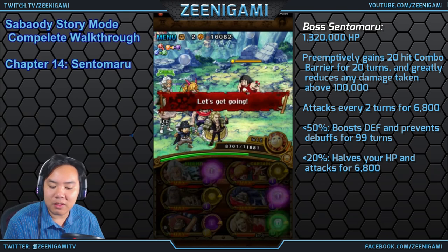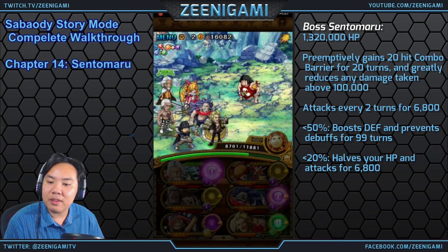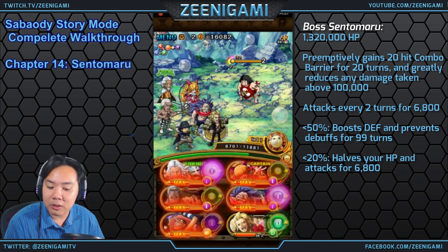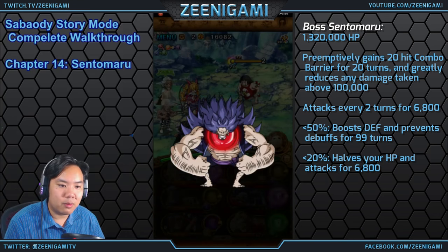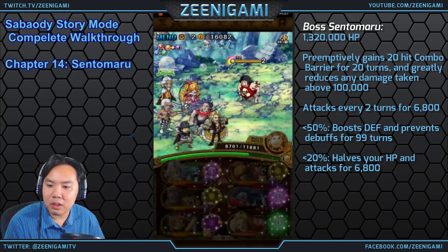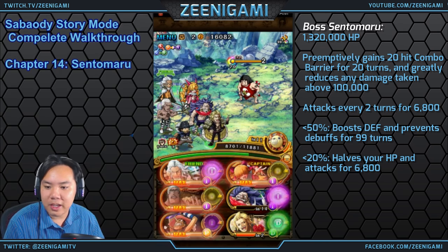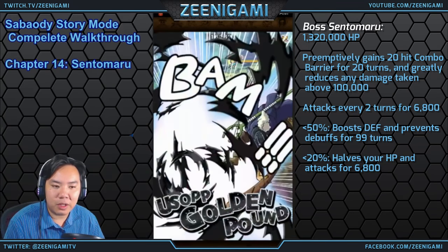Sentomaru has a 20-hit barrier for 20 turns and limits any damage taken to just over 100,000, so we can only deal 100,000 damage at a time. He attacks every two turns for 6,800 damage. We can use Golden Pound Usopp, Duval, and Mr. Wan to help reduce damage taken. Use Breed to help get matching orbs. Once you get him below 20% health, he will half your health and then attack for 6,800 damage.